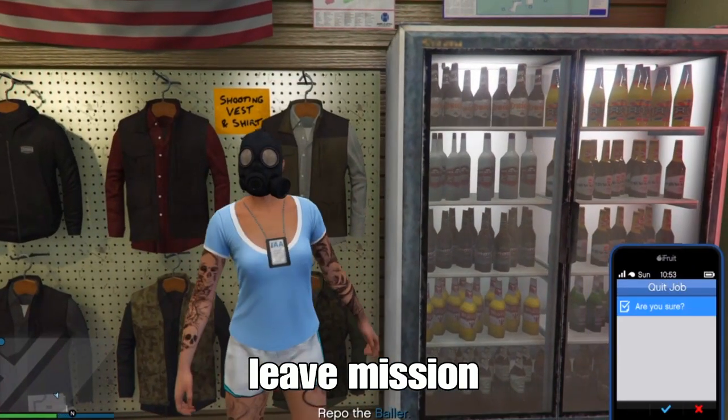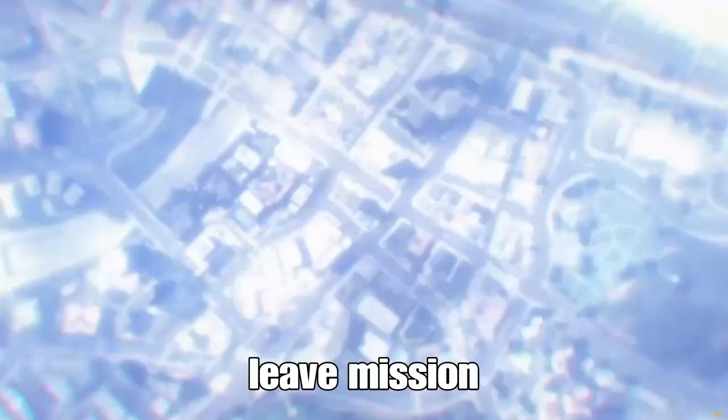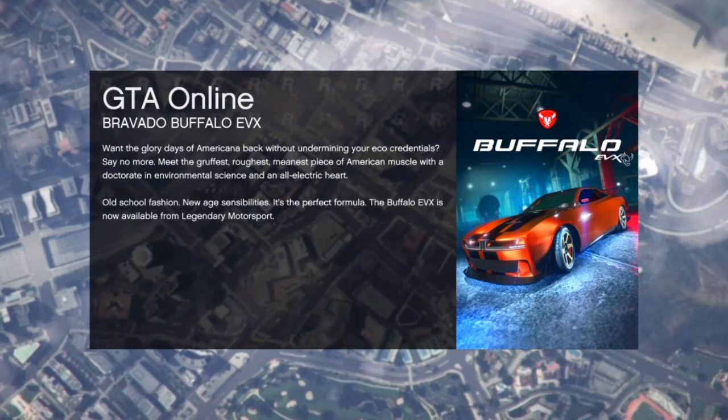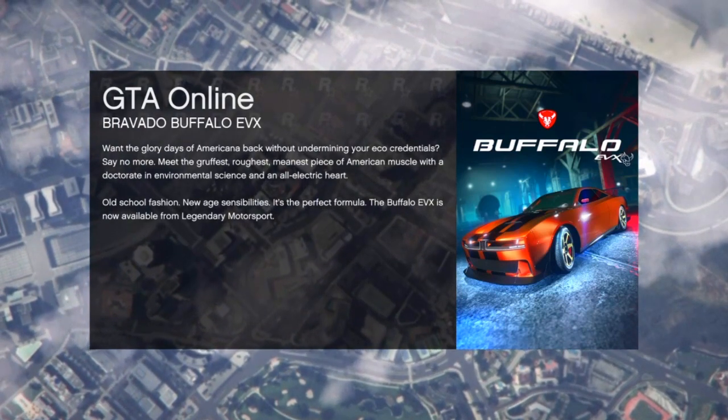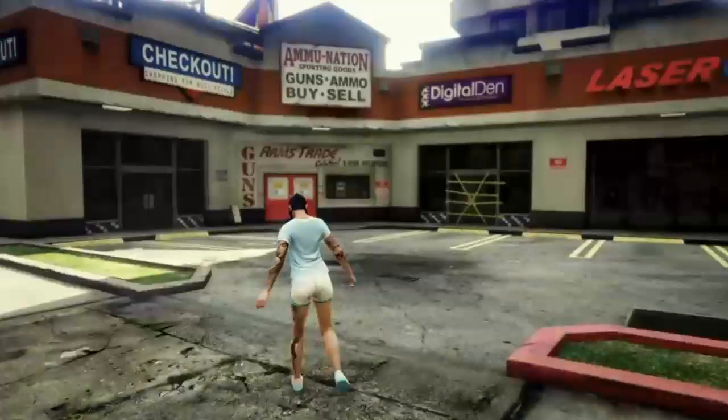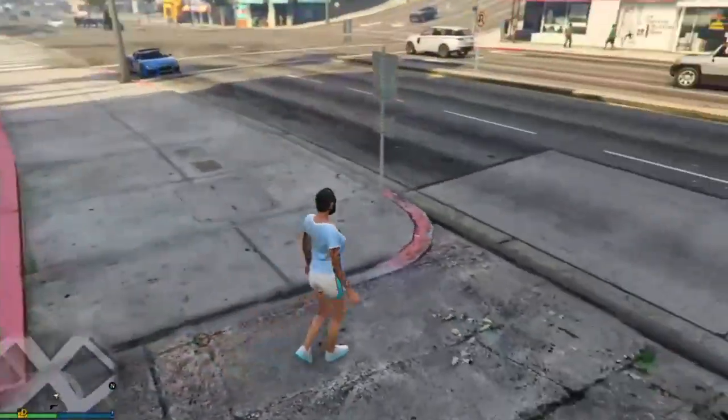Open your phone and quit the mission. Once you spawn in the lobby, head to the corner store and select a component to finish the outfit.